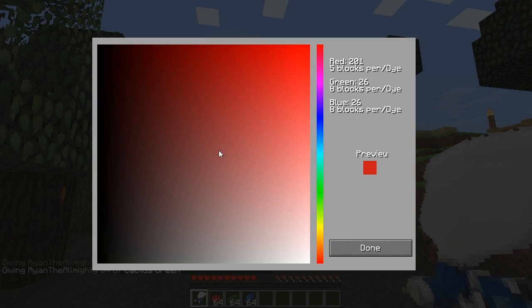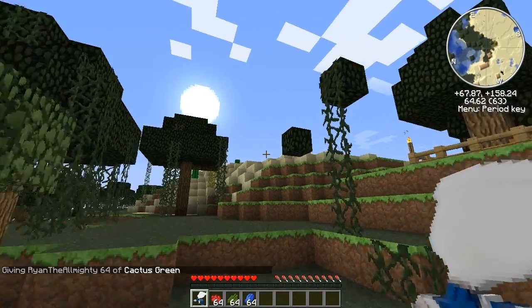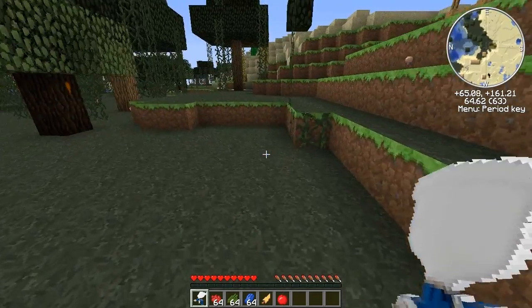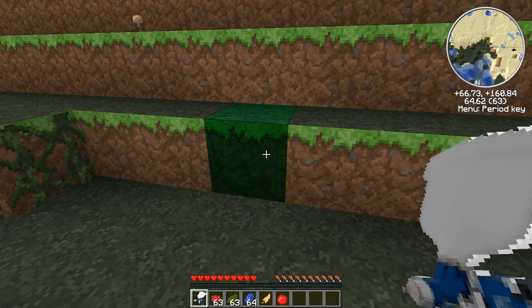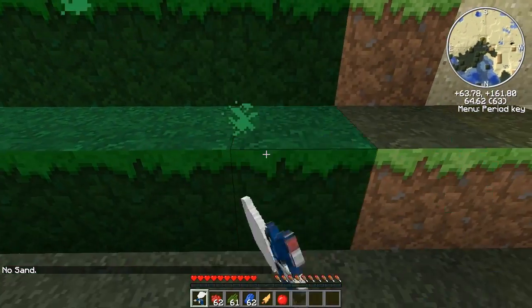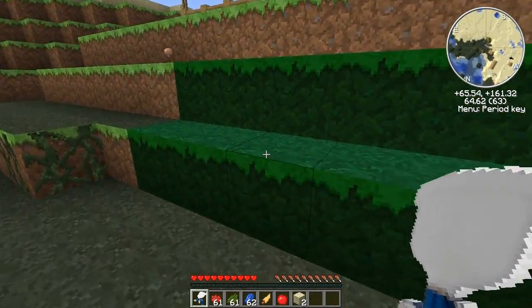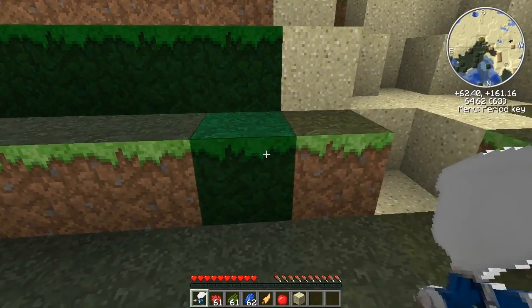Basically, you press G and can select a colour. That's going to cost a certain number of blocks per dye — seven blocks per dye, six blocks per dye depending on the mix. I honestly don't know exactly how the calculation works. Once you've selected the colour, you right-click any block and it's going to paint it, taking the dyes from your inventory.